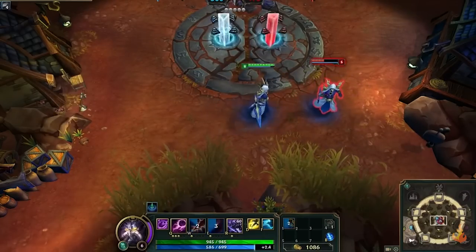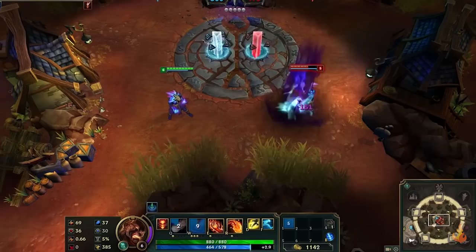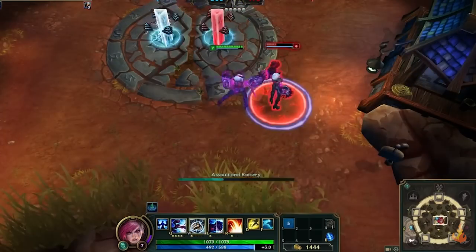You may have seen some new skins hit the PBE last week, including Cosmic Reaver Kassadin, Spirit Fire Brand, and Demon Vi.